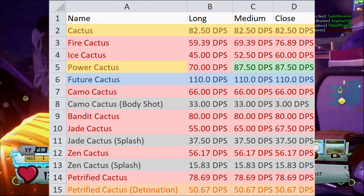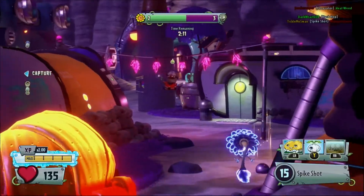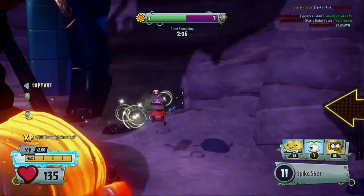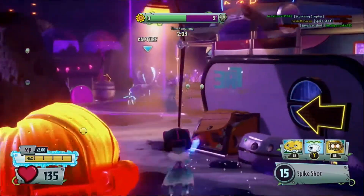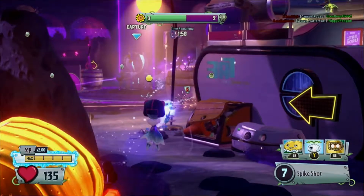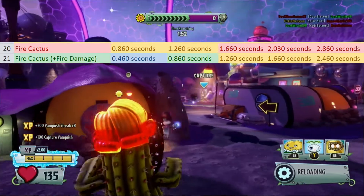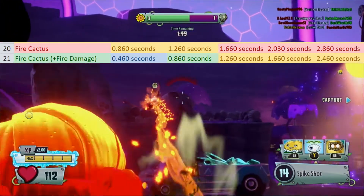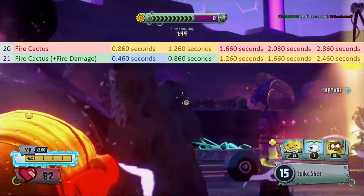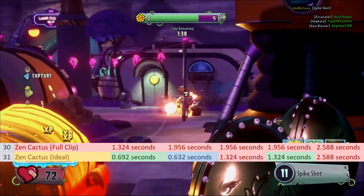Time to kill is the most accurate way to compare characters and see how well they perform against different characters. You get time to kill by multiplying a character's attack interval by one less than the amount of shots needed for a particular vanquish, then adding the travel time. We're still using Default Cactus as our average. The 'plus fire damage' line for Fire Cactus refers to how a character can be guaranteed to die at 25 health when fighting a fire variant — this line removes 25 health from the health pools above in its calculations. Zen Cactus has two lines: one for starting with a full clip, and the other for having the ideal amount of shots to quickly vanquish an enemy.